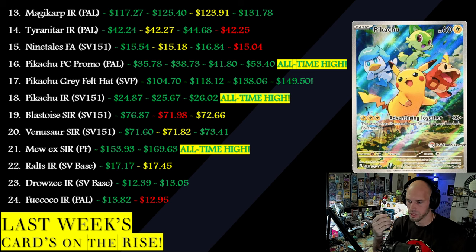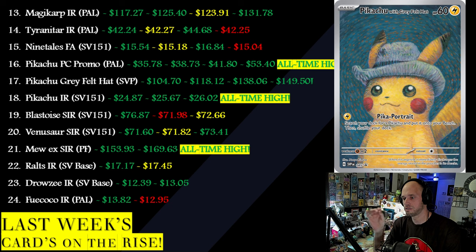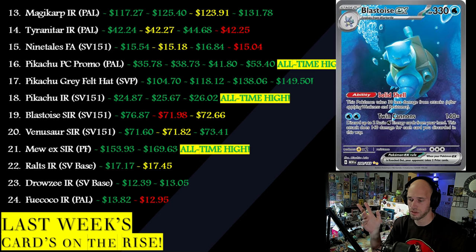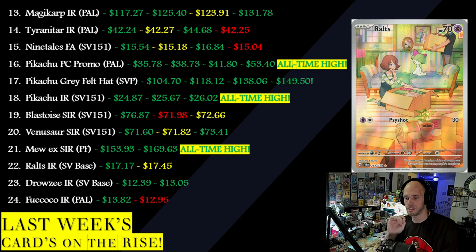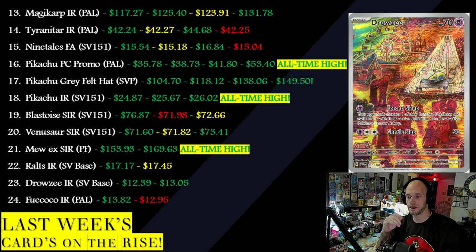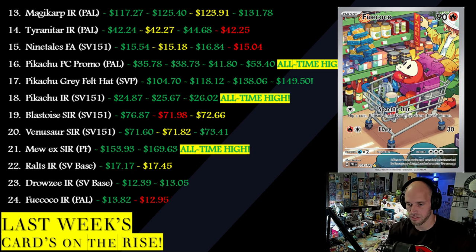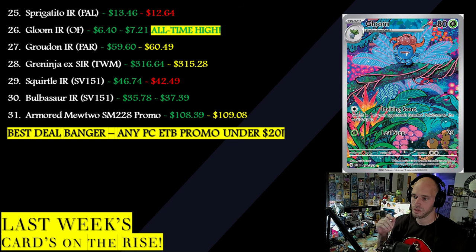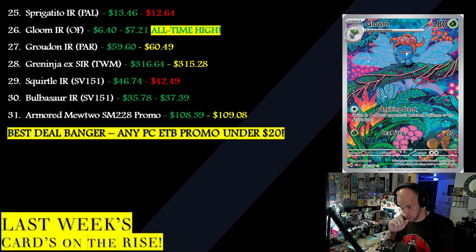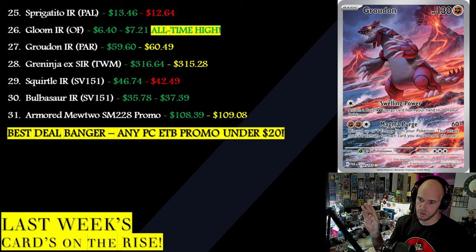Obsidian Flames Groudon from Paradox Rift — up a tiny amount to $60, definitely been higher. Greninja EX SIR: sideways at $315. Stellar Crown Squirtle IR — I made a typo, it says SV-151 but it's supposed to say Stellar Crown. The Squirtle and the Bulbasaur are both Stellar Crown, not the SV-151 IRs — my bad. Stellar Crown Squirtle is $42.49 and Stellar Crown Bulbasaur is up to $37.39. Armor Mewtwo SM228 promo — it was on my list for three straight months, I finally knocked it off. Well, guess what? Last night — if you follow me on Instagram, you saw I paid $25 raw for a very clean copy. $25 on Halloween night for a Mewtwo dressed in essentially the coolest Halloween costume ever.